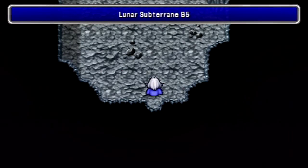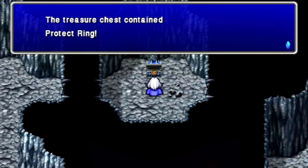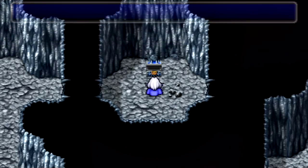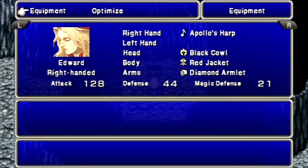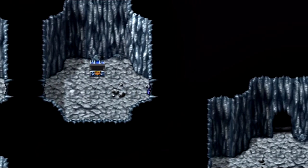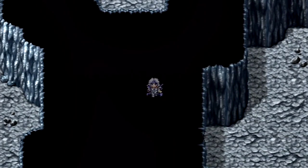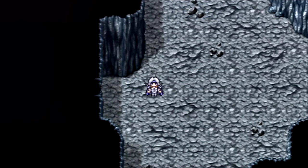One of the really nice things about Flare is it's instant cast — basically just like Bio, but stronger. We get the Protect Ring, which we absolutely want to give to Edward, because he can use as much help as he can get. His HP's not doing so bad anymore — he's finally starting to get some HP growth.